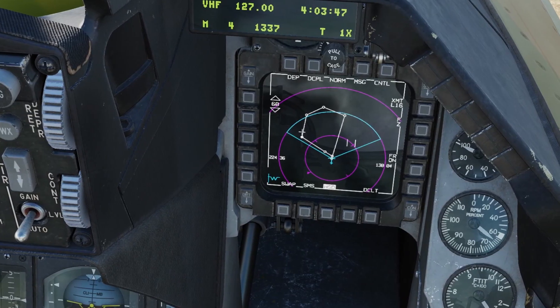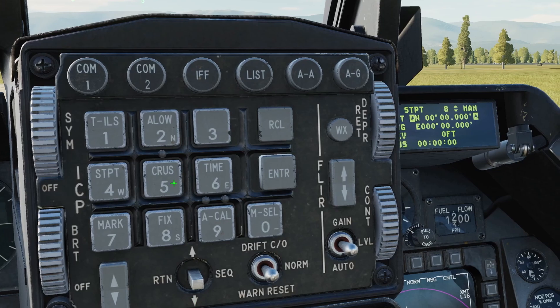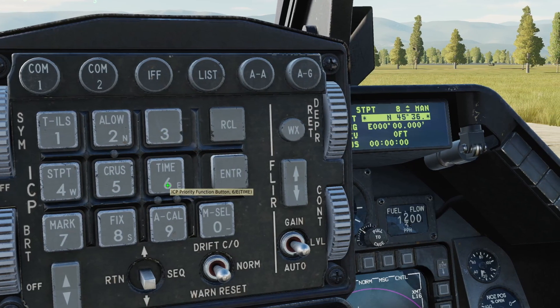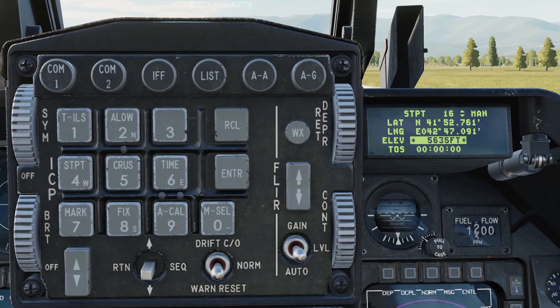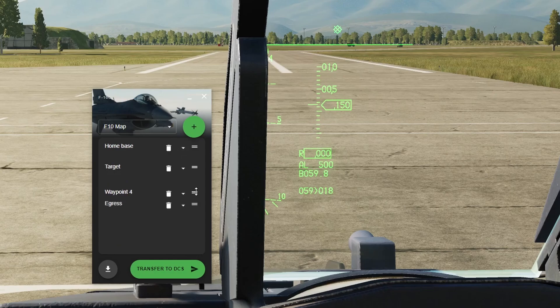Hello everyone. We all know that a good flight plan is a key aspect of a successful mission. And in DCS, typing in waypoints manually can be a tedious task. The Way comes in to help, offering an easy method to automatically enter waypoints into your module of choice. The latest version of The Way comes with a brand new interface and additional functionality.